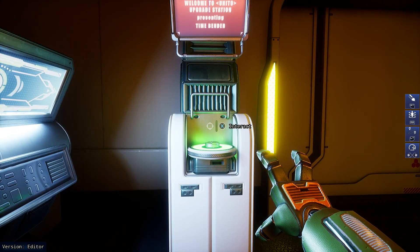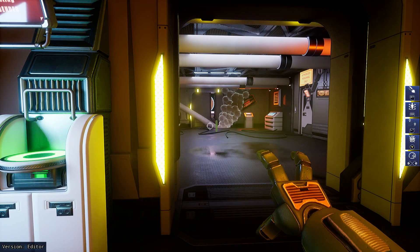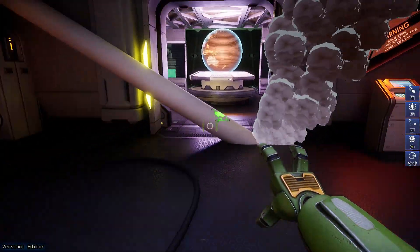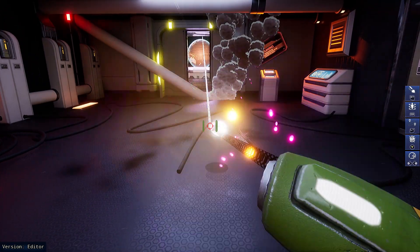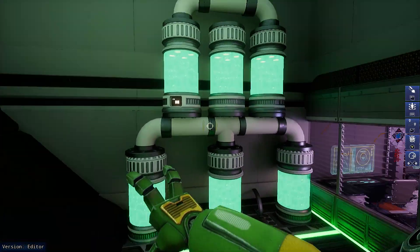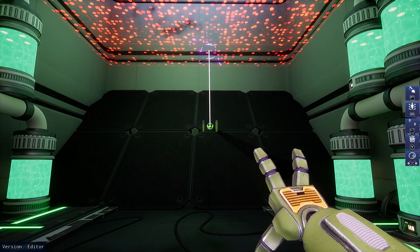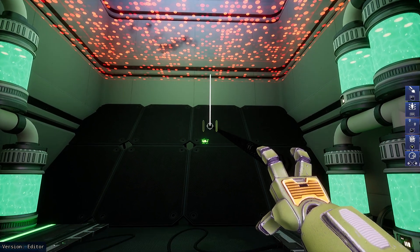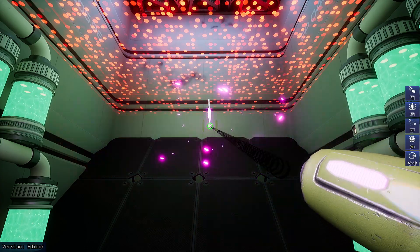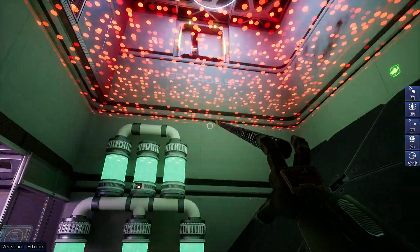Another upgrade — okay, time bender! What does this do? Slow motion — you can slow time. We slow it by pressing Y. We can keep our momentum. We have a certain amount of time. We use that — okay, so we're going to get to there.